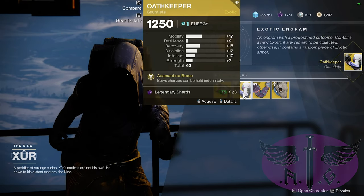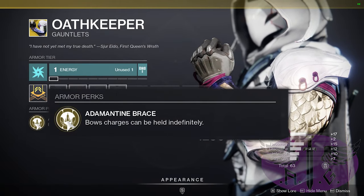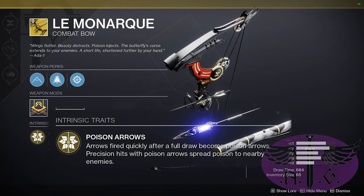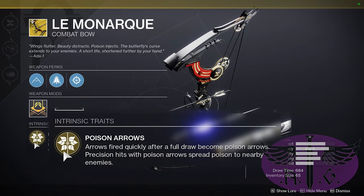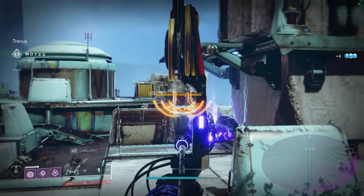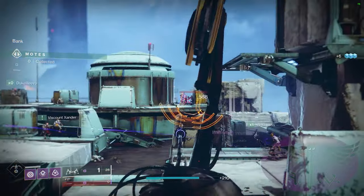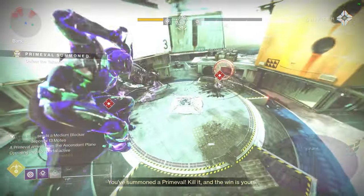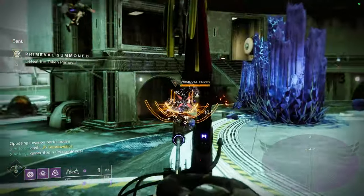The exotic perk for the Oathkeeper is simple: bow charges can be held indefinitely. The bow we are going to be using is the Lamonic. Arrows fired quickly after a full draw become poison arrows, and precision hits with poison arrows spread poison to nearby enemies. By using the Oathkeeper we get rid of the need to release arrows quickly and will always get poison arrows. We are maximizing this with the Reaper build and pairing it with Top Tree Night Stalker, allowing us to use our super to create a large tether connecting multiple enemies for widespread poison damage using the Lamonic.